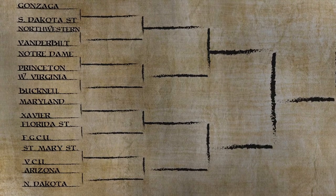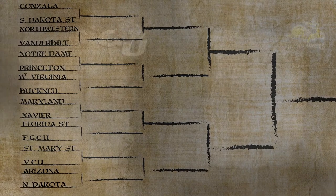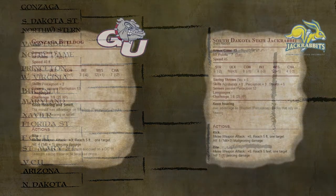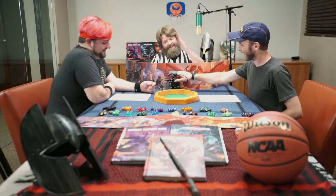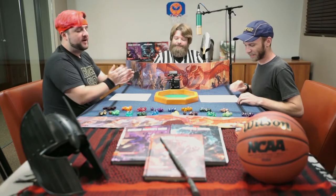Up next, we have made our way to the western bracket. We now have the number 1 seed Gonzaga Bulldogs versus the South Dakota State Jackrabbits. Big nasty pointy teeth. Roll initiative.